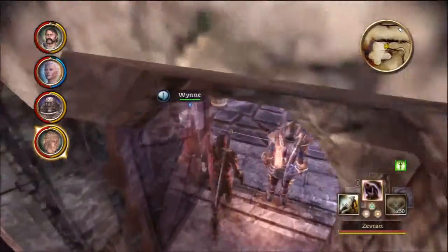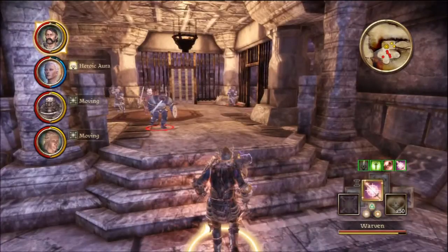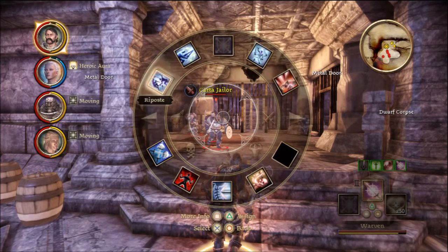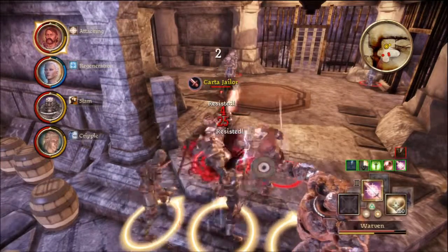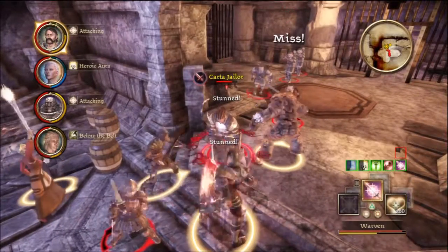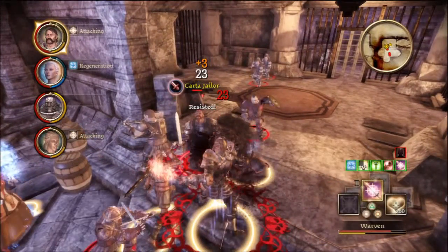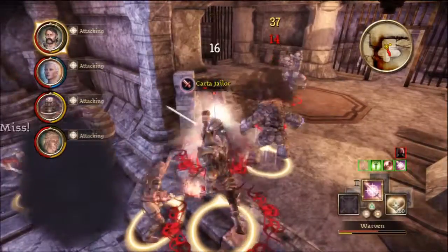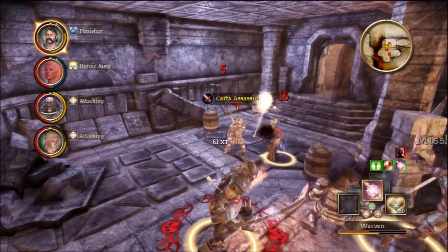Watch out — a tripwire. Good catch. Something is coming — a Jailer and a bunch of thugs. I'll take the Jailer. Hit him with a push right off the bat, but he resisted. I'll hit Warcry now. I was going to try to cripple him, but I'm stunned. So is he — there's more! He came up behind me. I'll cripple this Jailer — everything's working together. He's killing me fast. I'll hit him with a Flurry. He's almost dead. I don't want to waste my Punisher on him because he's almost dead.